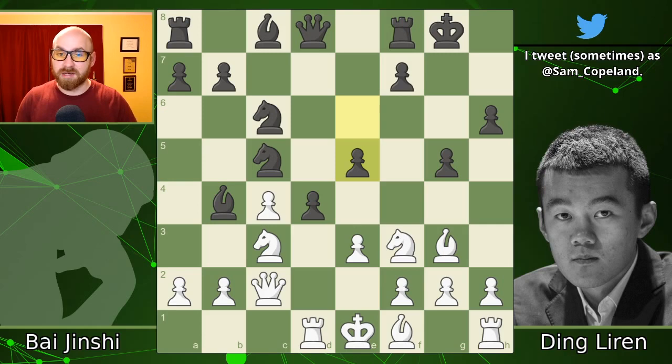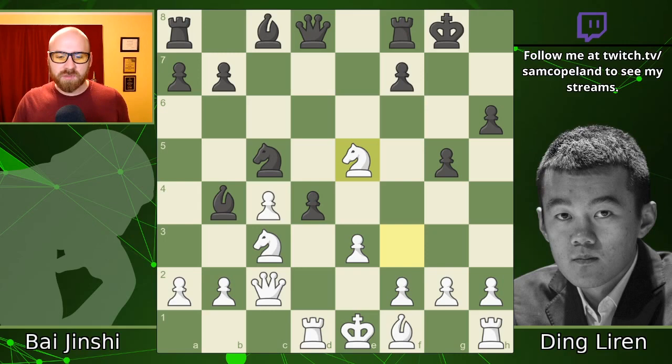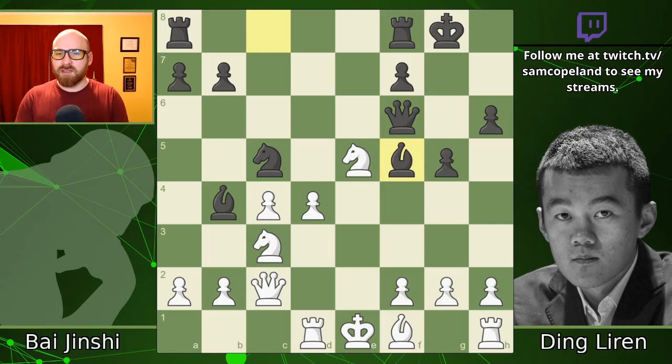Practically, I feel like Bai Jinshi makes the wrong decision here, even though objectively he may still be okay. I think the right decision is bishop takes e5: after knight takes, knight takes, here you've captured a pawn, and queen to f6 is the strongest move — it attacks c3 and e5. You can get out of both threats by taking on d4, and after bishop f5, you're down two pawns as black but have a lot of compensation. There's no clear win for black; there's a lot of game to come, and this seems like the most sensible route available to Bai Jinshi.